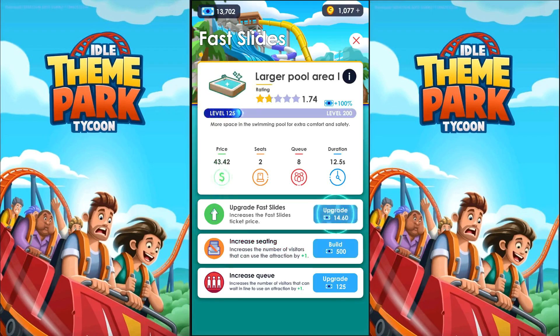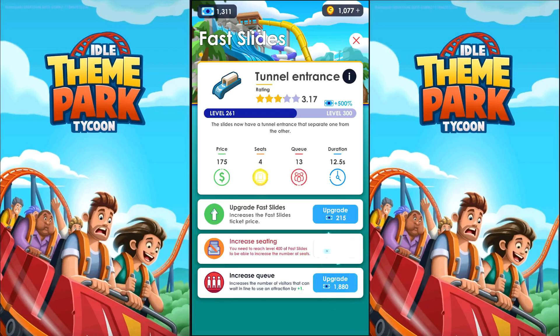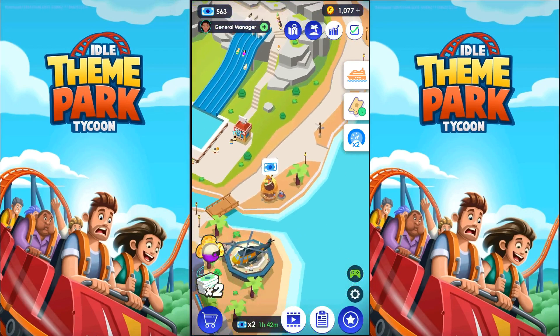Larger swimming pool. The tunnel entrance — I think the next one is when we color them. The money is going away quickly, but I'm going to assume there's a helicopter waiting with more money. Let me increase the queue a little bit because that's less expensive. And seating. I think that's going to do — we've got a little bit more here. We're done for now.